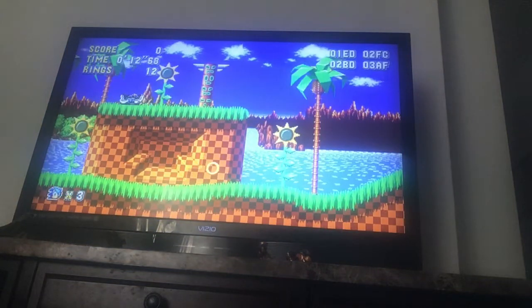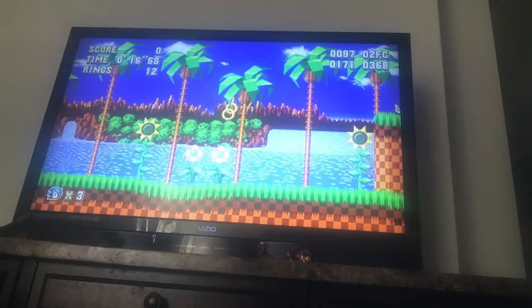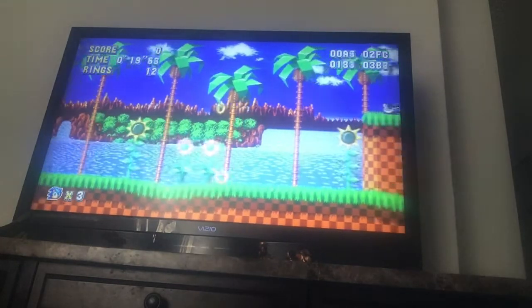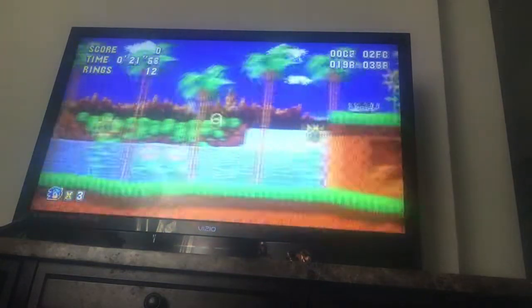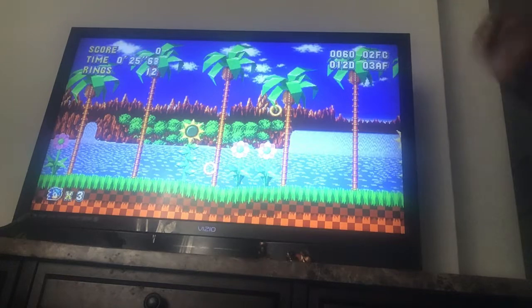But if you press X on your Xbox remote, and then you can just turn it, you'll see this ring and you can fly around. And if you see these numbers in the corner, then it should be working.